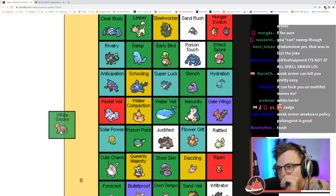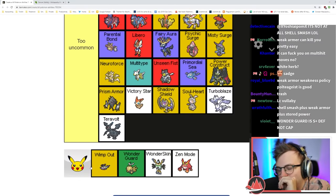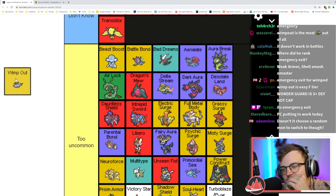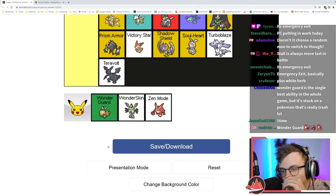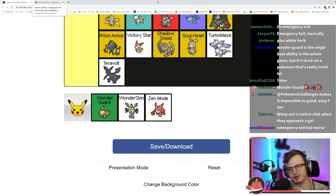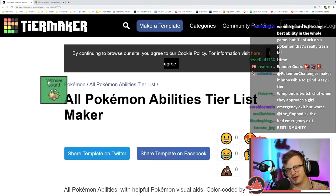White Smoke is the same as Clear Body except it's on worse Pokémon. Wimp Out — Emergency Exit — it's on a really bad Pokémon, putting it in C tier. Wonder Guard is really hard to place but I have to put it in S tier — Shedinja is completely useless without it and becomes usable with it.